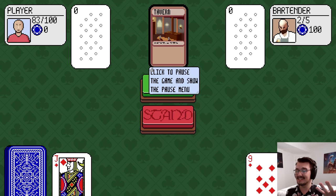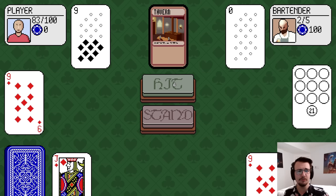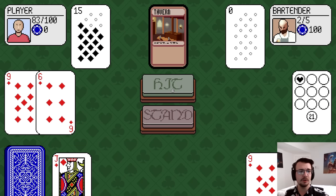Busting, if you go over, it's basically the same as having nothing. So I just got dealt 17 damage. If I run out of HP, I lose. There's a loyalty card — every 10th time this card is played, set your score to 21. That's something I could get eventually.